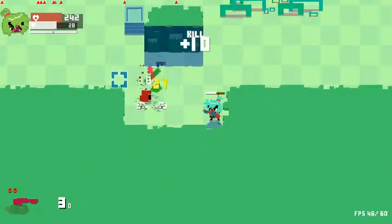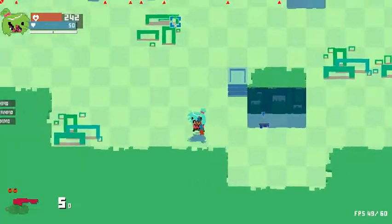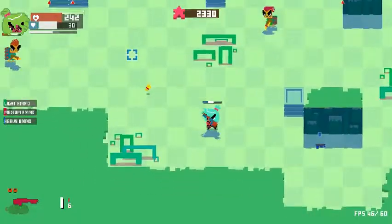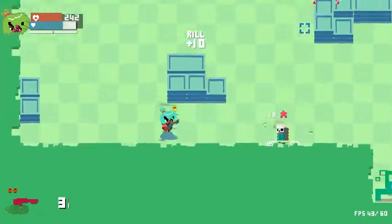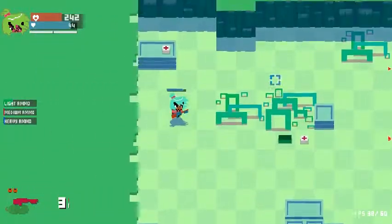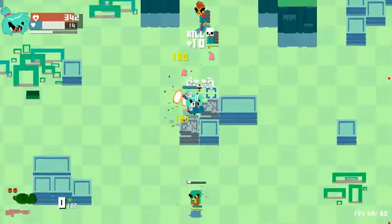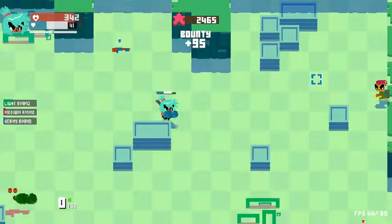I took some damage from that — that wasn't the best way to do that. I still only have 5 ammo on this gun. That's the roll, and that's how I switch weapons. I have to get back to getting used to these controls. They aren't like the other game, so it takes a bit to remember how it works.